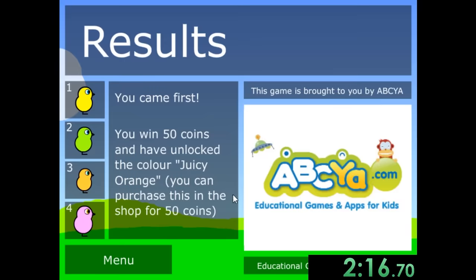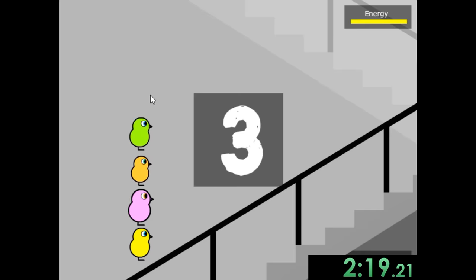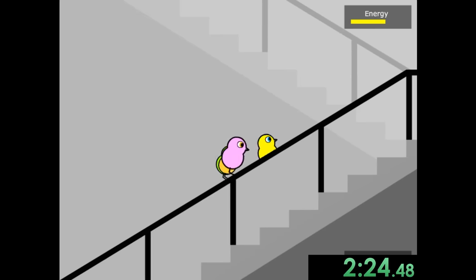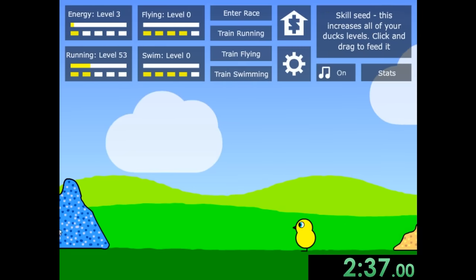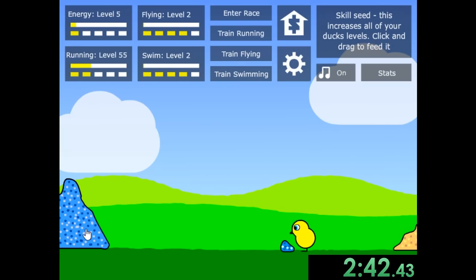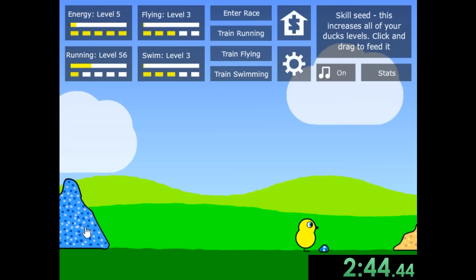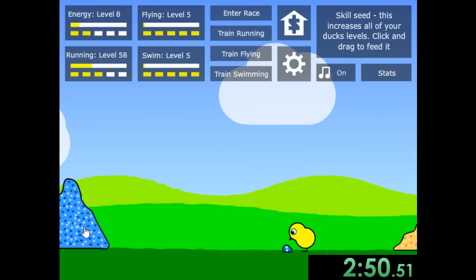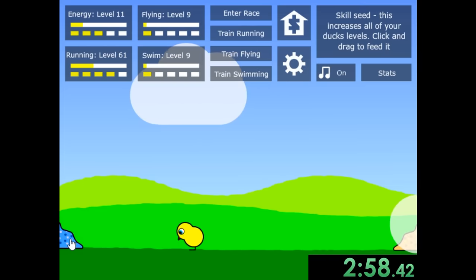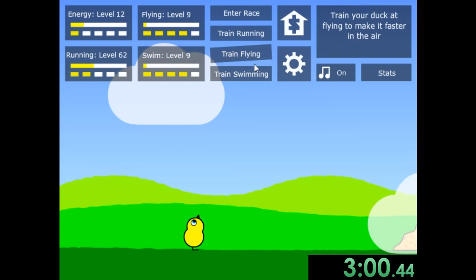Look how slow they are — it's kind of pathetic. We're also going to enter race 2-1. Basically you have three stats in this game: running, flying, and swimming. We're going to buy the blue seed and that's going to increase all three of those stats. There are running levels, flying levels, swimming levels, and levels that incorporate all of them. We're going to do a really strategic way to get all of these things — though I'm just following what the world record did.